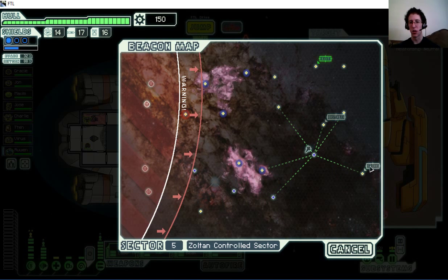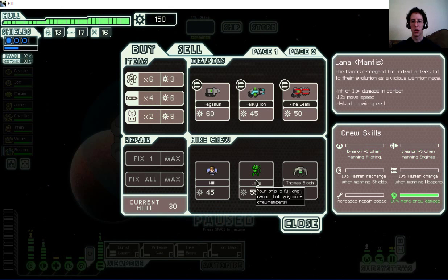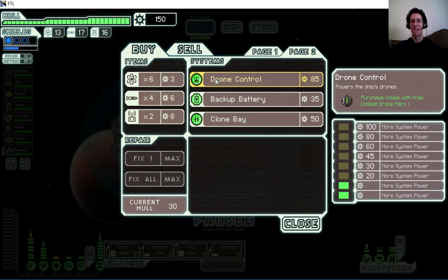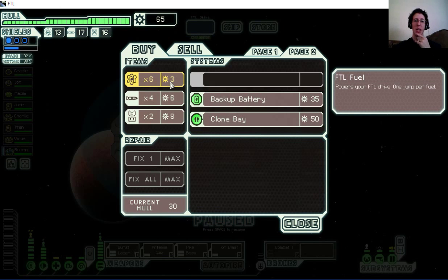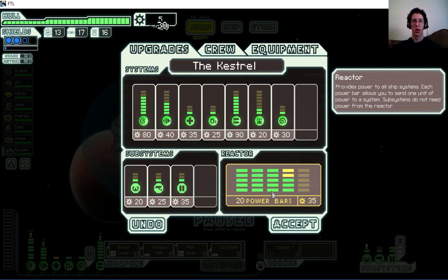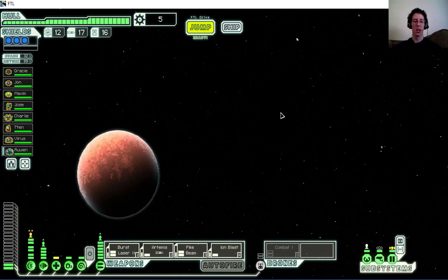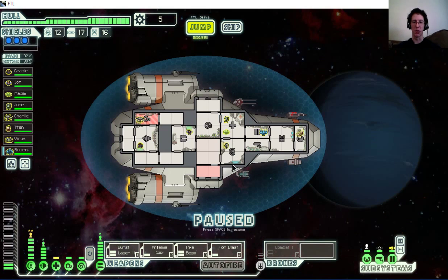There's a store — I've got a lot of scrap, maybe they'll have something I can use. They don't have the crew I want, but they have a drone system that comes with one free combat drone. I decide to get that — I'll have to work out getting the power to charge it, but I had enough scrap. I can now use combat drones. My ship has so many systems now. I move crew around to set up drone control and jump.